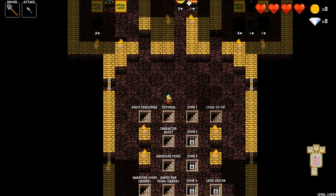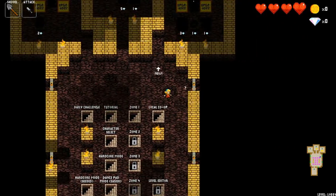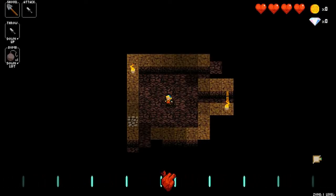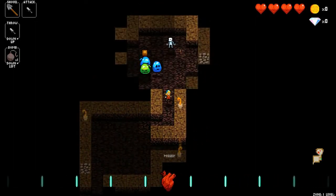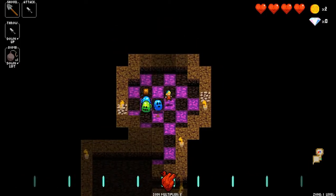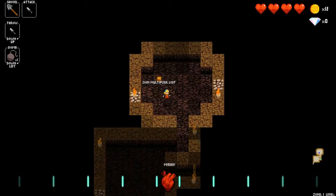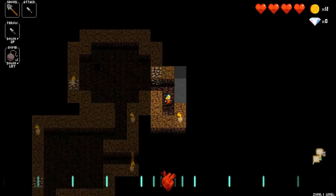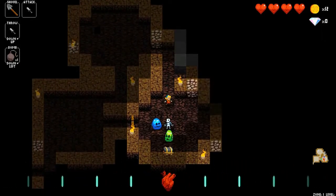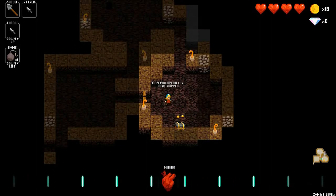There's a tutorial. They do a daily challenge every day which is like a puzzle. You can play co-op, and zone one is pretty much where we started before. The point of any roguelike game is the more you play it the more powerful you actually get. Each time you die and go back and spend your diamonds it gives you a chance to get more hearts, get better weapons put in the chests, things like that.